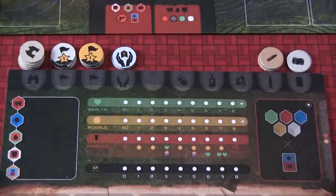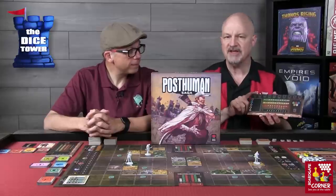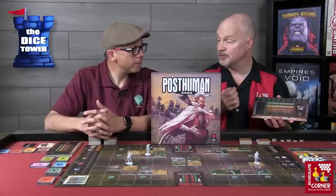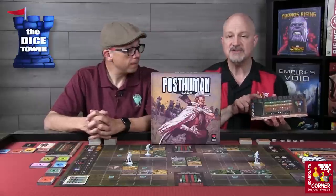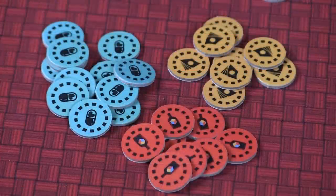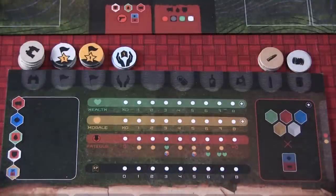Before we talk about specific characters, let's cover the types of tokens you'll be using. On the upper left are broadcast tokens, shown with binoculars — these are the tokens you'll use to bid to determine player order. Next are spaces for your level one and level two mission objective tokens, a spot for establishing a safe zone using safe zone tokens, three spaces for different types of recovery tokens, and then tokens for ammunition and food — very essential in the post-apocalyptic world.